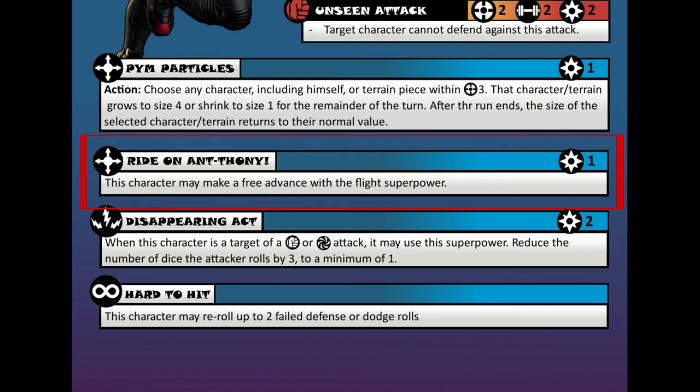Next superpower is called Ride on Antony. I took this from the movie when Ant-Man rode on the flying ant and he called him Anthony. This is another active skill with a power cost of 1, and it lets Ant-Man make a free move and use the ability Flight. Flight lets you go over large pieces of terrain which you wouldn't normally be able to, so this skill makes Ant-Man a little more mobile and he can move around the battlefield pretty well.